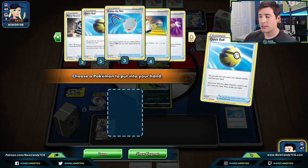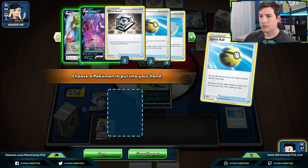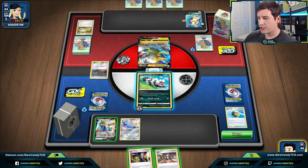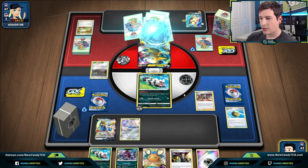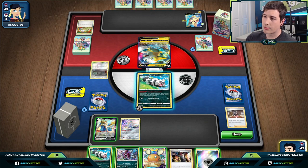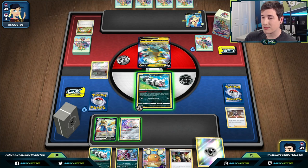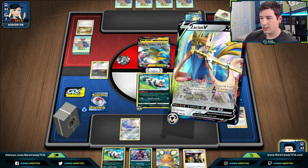We're going to get down a Jirachi and go for the Marnie. Hoopa could actually be good in this matchup if they start playing down Pokémon with abilities. But they have a Power Plant down and we have no counter stadiums in this list, so it's going to stay in play the rest of the game. Jirachi is totally worthless with Power Plant active, so I'm going to lead Zigzagoon in the Active — I don't mind if it goes down.